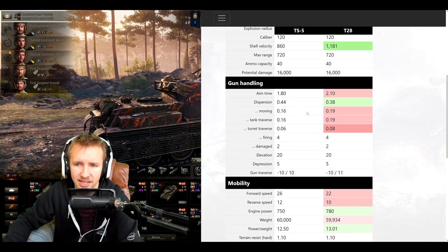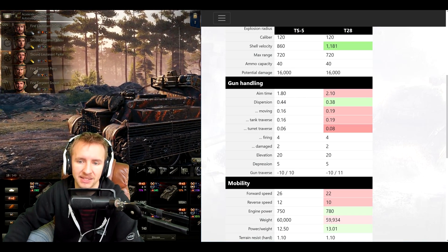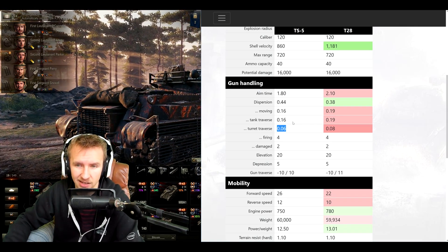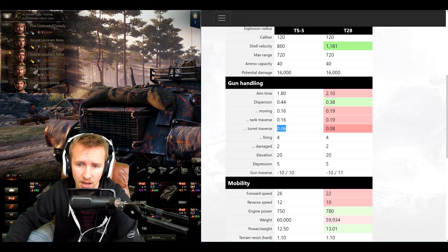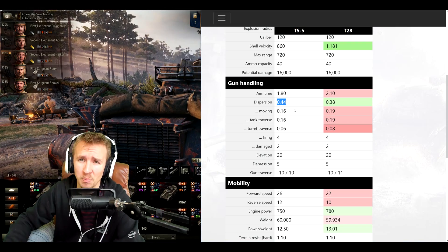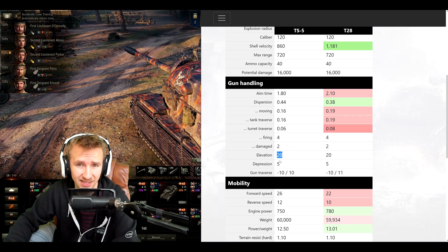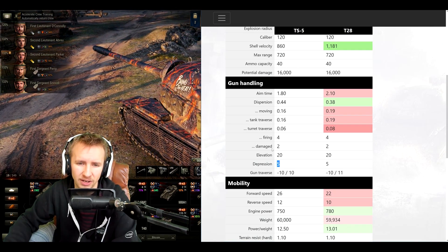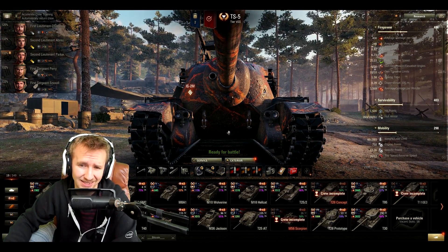Moving on to gun handling: the TS-5 is much more inaccurate than the T28, but it has better aim time, dispersion when moving, and dispersion when turning the gun. That means this thing will be able to snapshot way faster than the T28, but if you try to engage at long range you are going to be whiffing shells. A mention should be made that while this vehicle has impressive gun elevation of 20 degrees, its gun depression is only five degrees, which is absolutely awful.